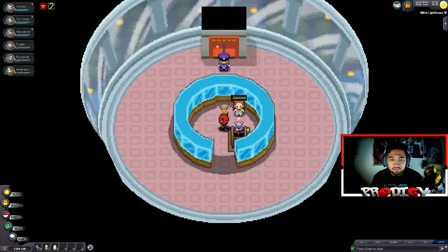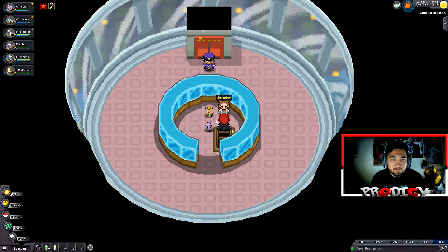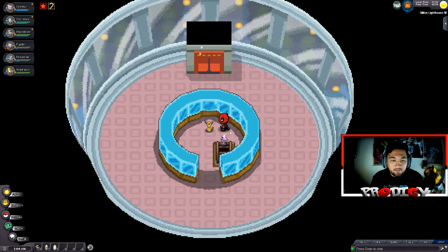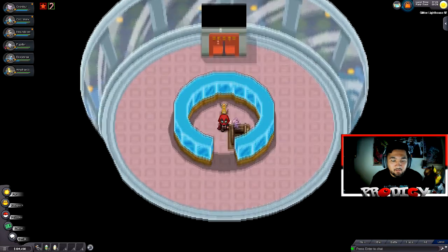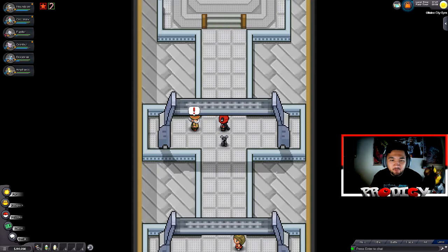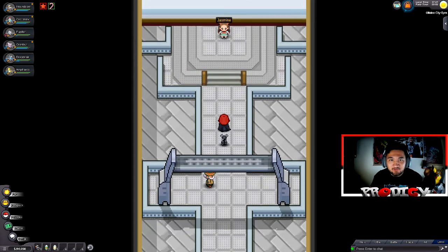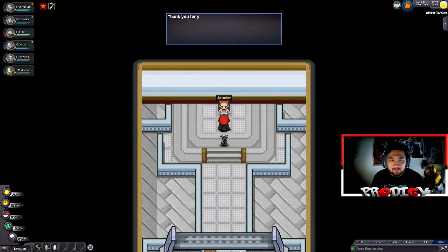Jasmine, we got your potion. She thanks us for bringing it — Amphi doesn't take medicine from strangers, but Jasmine gives him the secret potion and Amphi has been healed. She says she'll see us in the gym. The Olivine City Gym is pretty straightforward — the two trainers inside say to just go straight to Jasmine and get this gym battle over with.